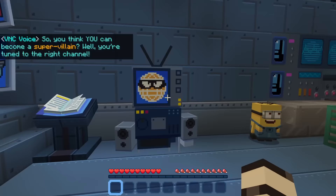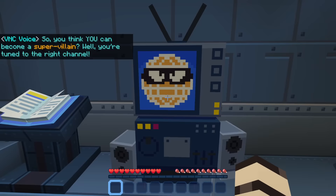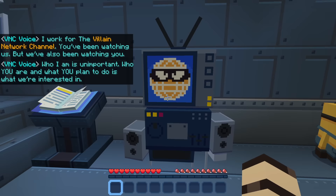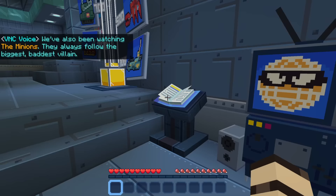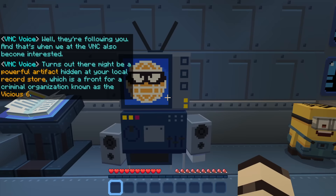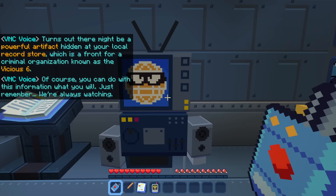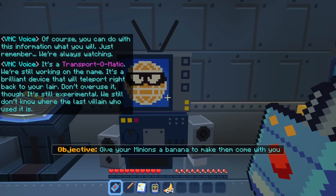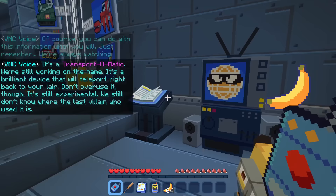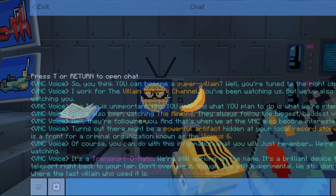The tutorial says: 'So you think you can become a super villain? Well you turned into the right channel. I work for the Villain Network channel. You've been watching us but we've also been watching you.' We've also been watching the minions — they always follow the biggest, baddest villain, which I guess is us. They're following you and that's when we at the VNC became interested. Turns out there might be a powerful artifact hidden at your local record store, which is a front for a criminal organization known as the Vicious Six. It's a transport-o-matic — we're still working on the name — a brilliant device that will teleport you right back to your lair.